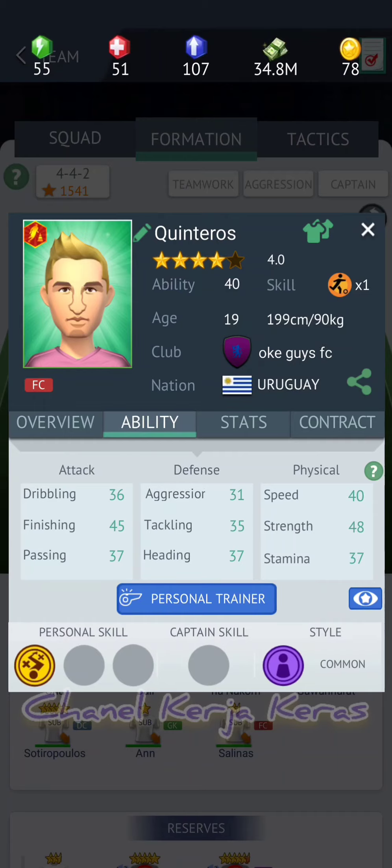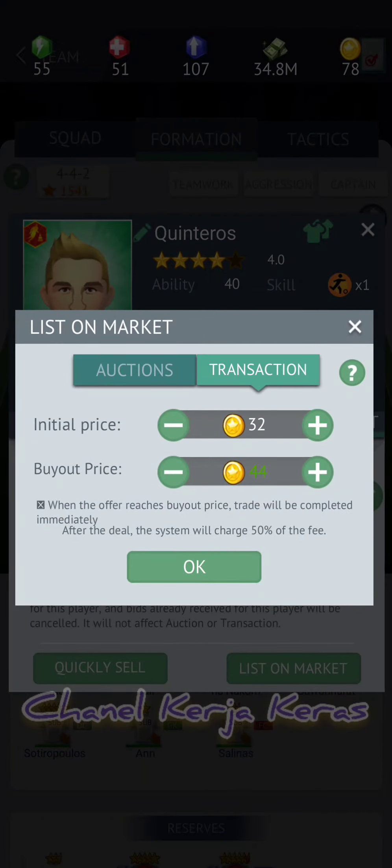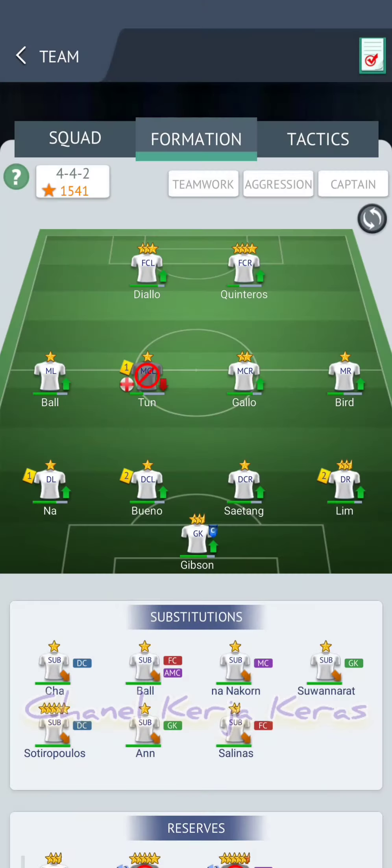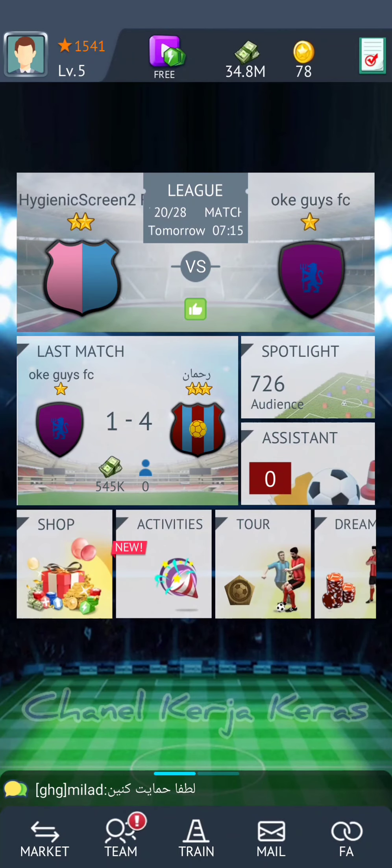Versi 2021 atau versi 2020 itu sudah beda juga. Ini bintang 4, walaupun ada skill, dulu harganya cuman 14 koin. Sekarang bisa kita jual 44 koin. Ini baru bintang 4. Apalagi kalau bintangnya lebih dari 4, seperti 5,9, bisa dibayangkan harganya ratusan koin. Tapi kita tetap dikenakan pajak 50%, jadi kalau jual 100 koin kita cuma dapat separuhnya.